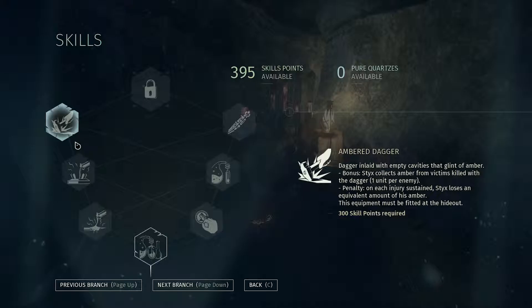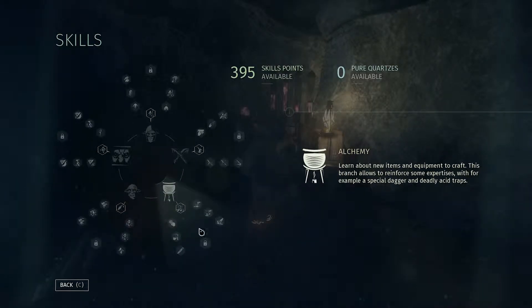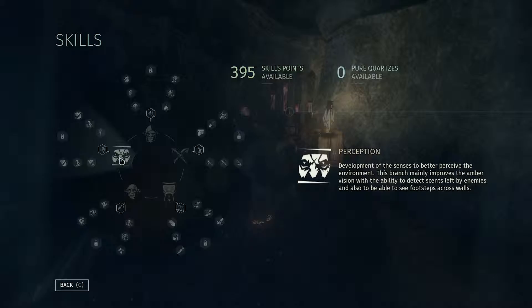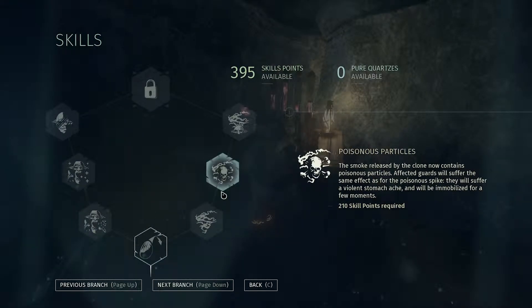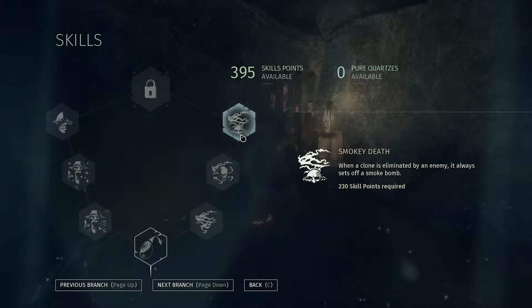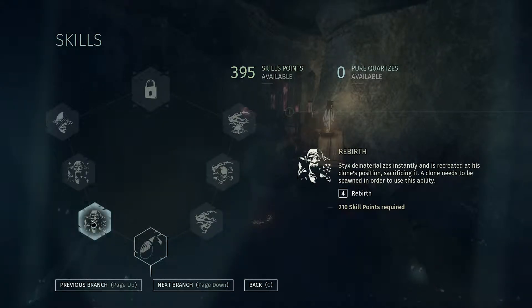Let's have a look at this then. Lockpick. This one we want though - acid solution. Costume full of pockets and laboratory glassware. Oh, I can craft items anywhere. I'm noisier when I'm running.